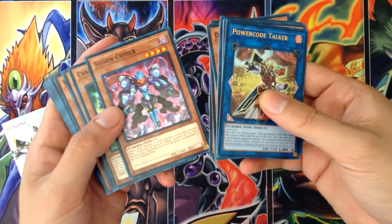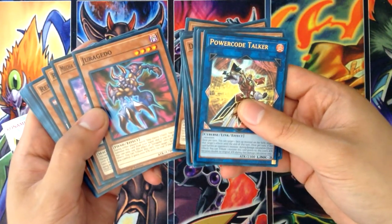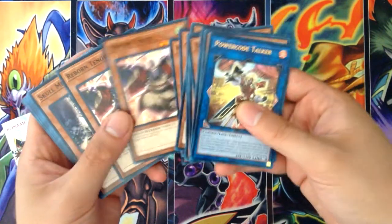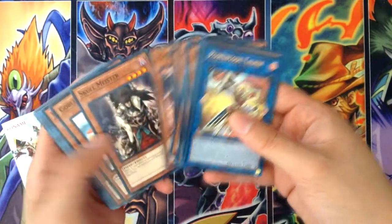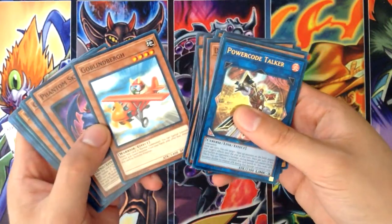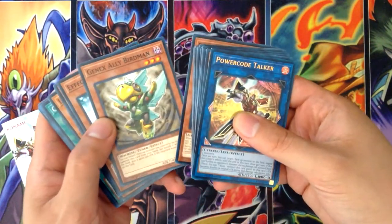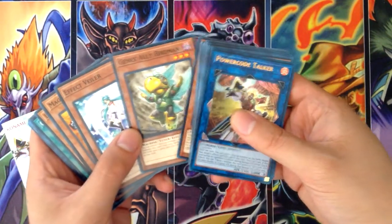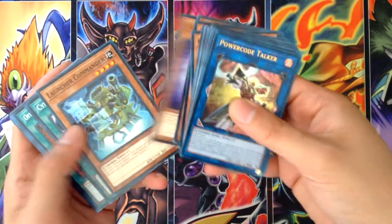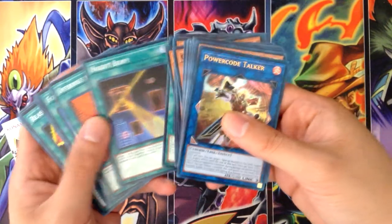Antlion, Stormcypher — which looks pretty cool — Cyberse Gadget, Junk Golem, Mega Phantom Beast, Tether Wolf, Reborn Tengu — two of them, I remember that was an expensive card, plus it's pretty good just to have as filler — Skull Meister, Goblin Bird, Phantom Sky Blast — which I think people have been using like crazy — Genex Ally Birdman, pretty good for a tuner, Effect Veiler — always great — Magical Merchant, Cosmic Compass, and Launcher Commander. Those are the monsters.